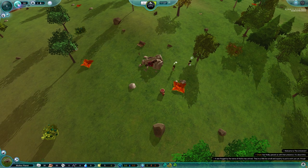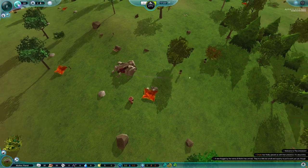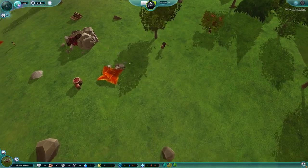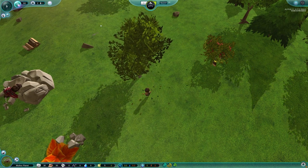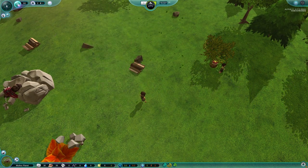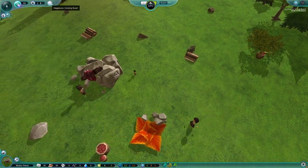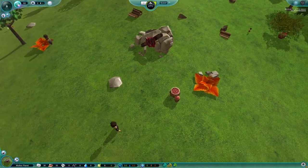We automatically get two adults and two little babies going on. Really quick, to show you around the controls and stuff — around here, this tells you where you've got the adults and the kids. This is the overall happiness of the tribe. As long as they're fed and taken care of, they'll be okay. So, some of this is coming soon, so maybe it's not even in yet.